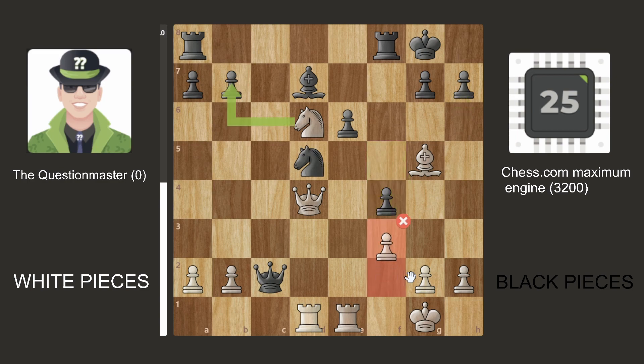We have F4 and now F3, which is a miss — this is the Question Master's only miss of the game. What should have been played? Just taking the pawn — that's just a free pawn. So we go from being in an advantage to just a complete draw.